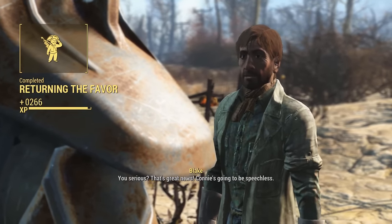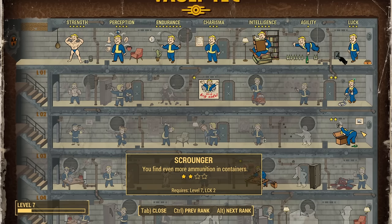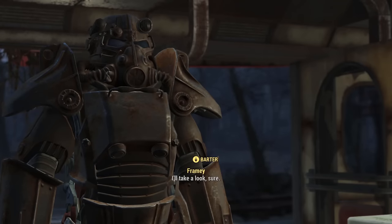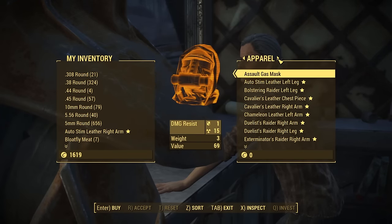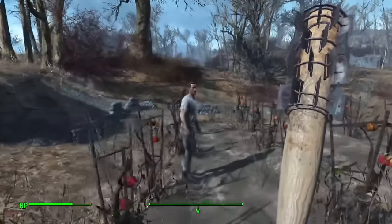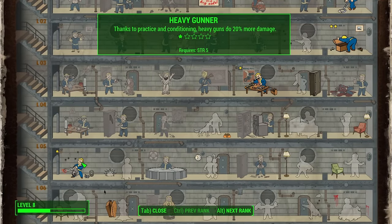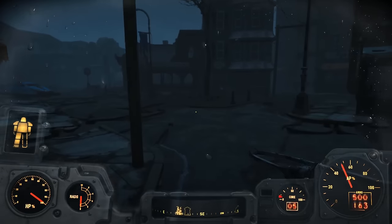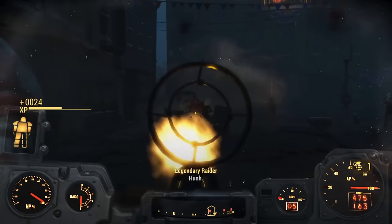We return the locket to Abernathy Farm and level up, taking Scrounger rank 2 to find even more ammo. With our economy sorted it's time to get some settlements going: Red Rocket Truck Stop is sorted, Abernathy Farm gets some defenses, and Sanctuary is built from the ground up in its pre-war glory. After lots of building and claiming Ten Pines Bluff, we finally take a combat perk — Heavy Gunner rank 1 for 20% more minigun damage.